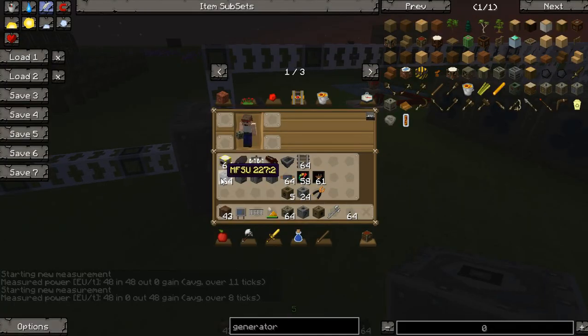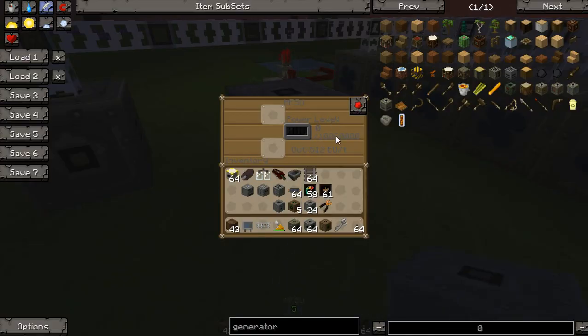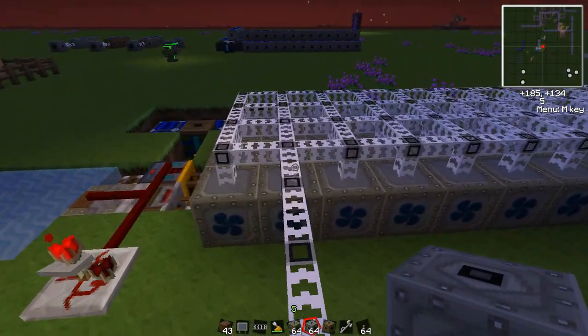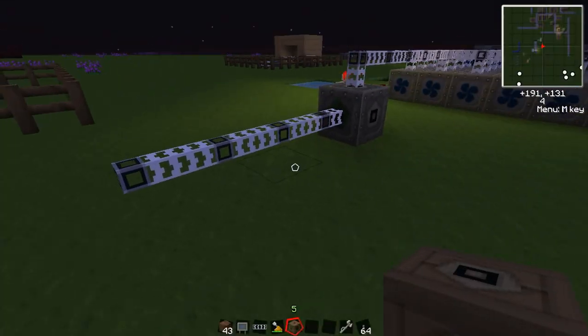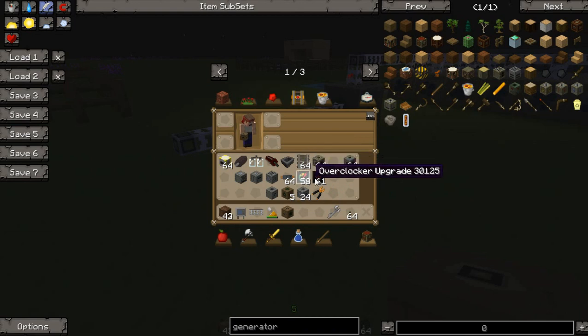The other storage option is the MFSU — a really big storage unit. It can store up to 10 million EU, accept up to 512 EU per tick as high voltage input, and output up to 512. You do not want to exceed those limits — it poses the risk of damaging or completely destroying the machine block, losing all the resources you invested in it.